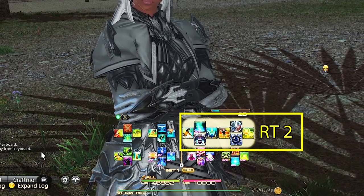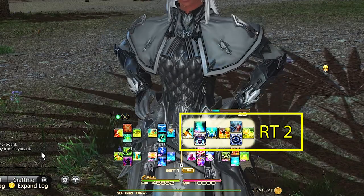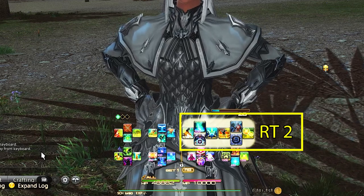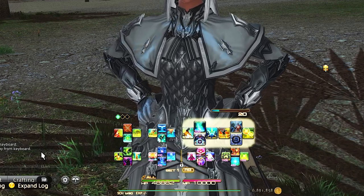Right Trigger 2 D-pad is our least used area of abilities: Surecast, Ether Pack, Summon Fairy, and Fey Illumination. All things that are more situational or very time-based. It's not that these are banished over here for being bad — there are just far greater abilities that need the better real estate.